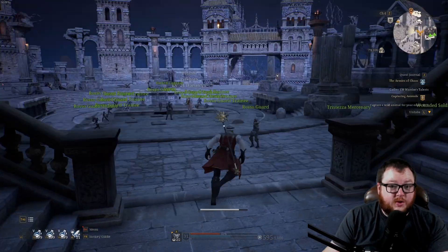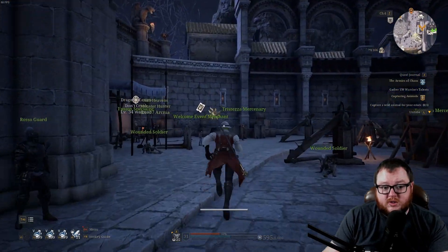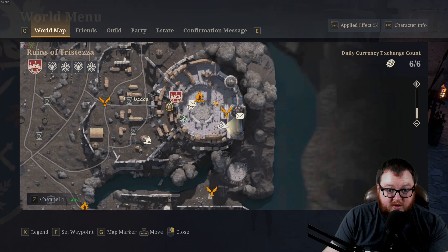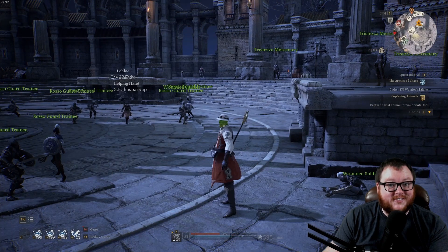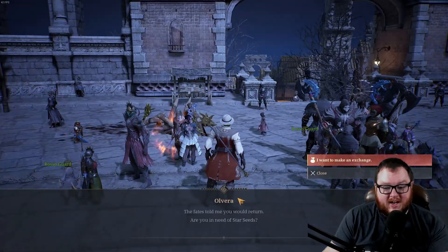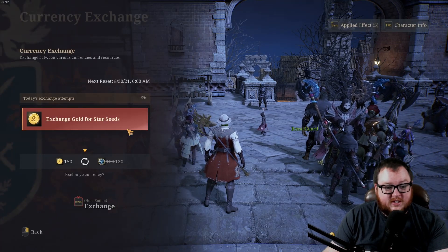Starseeds can be obtained in the game in many different ways. One of the most common is to visit the Starseed Exchange NPC. You can find where the Starseed Exchange is by the icon shown here on the map. Once you've located it, you can come in and exchange gold into Starseeds a certain number of times per day.